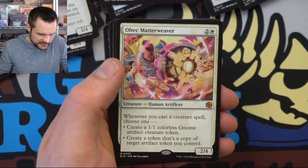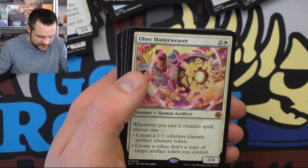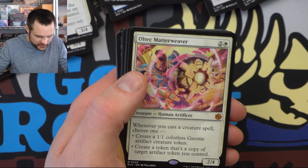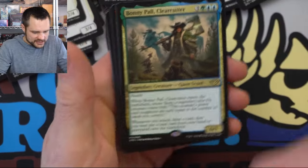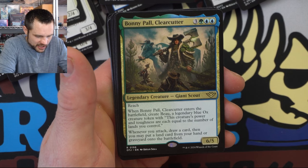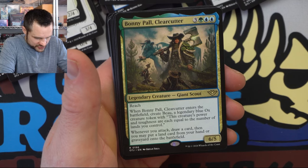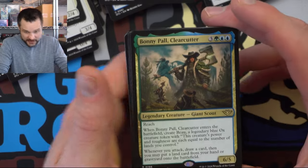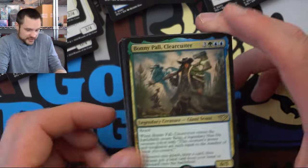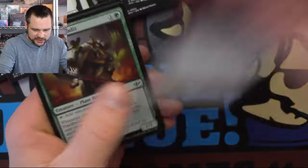Another Journey to Nowhere. The Matterweaver — whenever you cast a creature spell, create a one-one Gnome artifact creature token, and create a token that's a copy of a target artifact. That's a pretty powerful card! Another legendary with Bonnie Paul, the Clearcutter — enters the battlefield and you create a legendary blue Ox token. The power is equal to the number of lands you control. Whenever you attack, draw a card, then you may put a land card from your hand onto the battlefield. Value! Pretty good. We have tons of options — this is going to be a tough one to decide what to build. All of them are viable, though the mono-color aggressive ones I think I just wouldn't want to play.